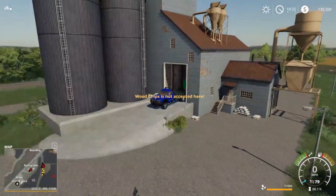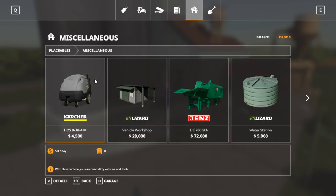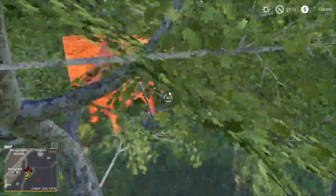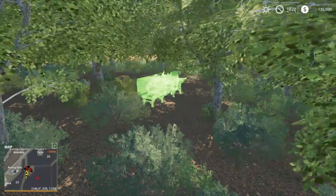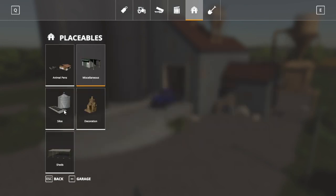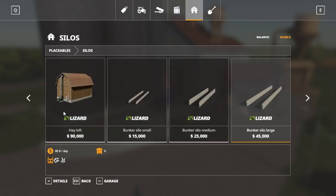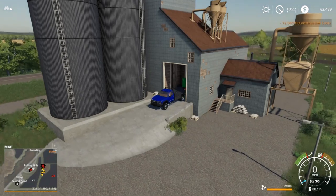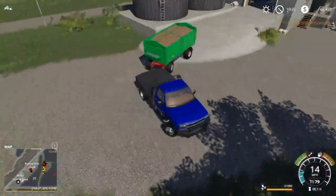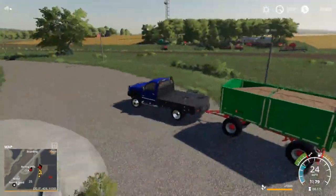I think we'll just throw it into this placeable chipper — let's buy it and place it down up in here somewhere. And of course we'll buy the biomass plant. Oh, I can't buy it anymore — why not? Let's try the placeables... nope, that's a bummer. I think we'll just have to reset the trailer. I guess we can't sell them right now, which kind of sucks, but we should be able to sell the wood in that other chipper.